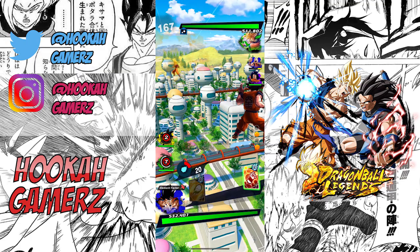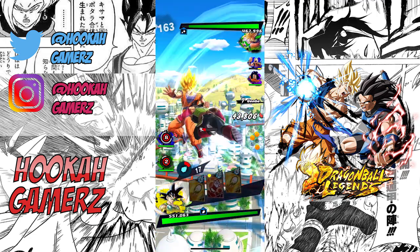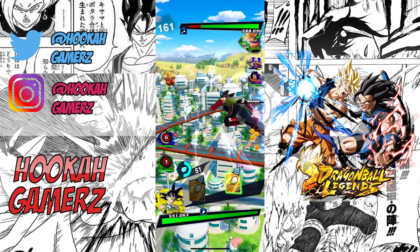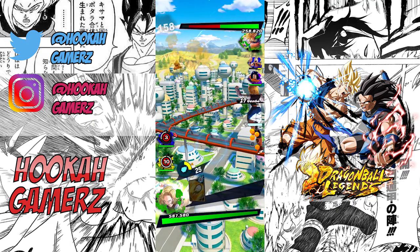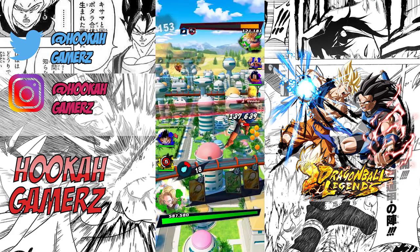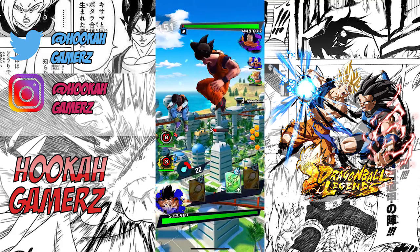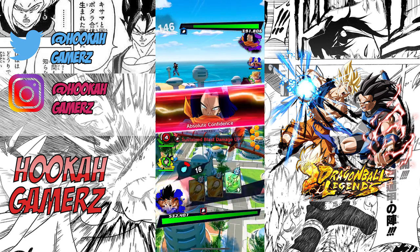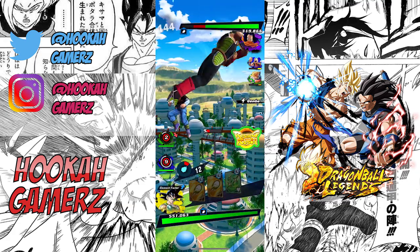Don't be afraid to bring characters with a color disadvantage just to rest other characters and get their ki back. Instant Transmission Goku should be beating the crap out of any character he sees, same with 17, but he's getting beaten up so easily. He's basically almost gone and didn't even get a chance to use his finishing unit. That Blue Goku, by the way, is probably one of the best units in the game — especially that he's a free unit, like no other game does this. Let's get our Rising Rush as quickly as possible and use it on Android 17.